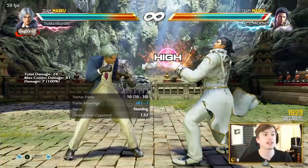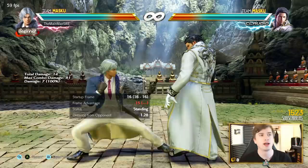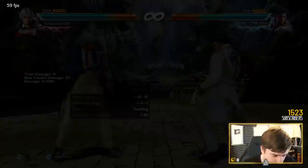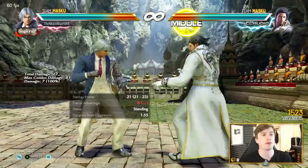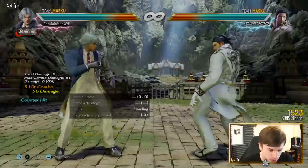Down+3 is a 16-frame low counter hit launcher. Super good. It is launch punishable at minus 15 and has no tracking whatsoever, but it's very fast - a very good counter hit launcher. I love 4,4,3 - not a natural combo, the second hit is very delayable. Safe at minus eight, and if it counter hits the second hit, blam. I love that move.